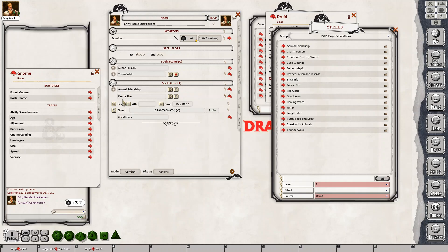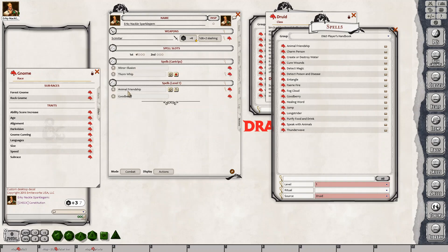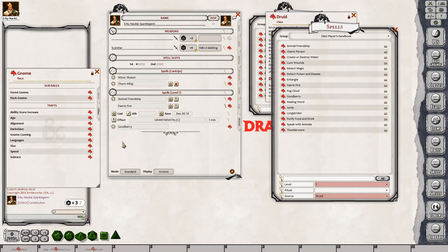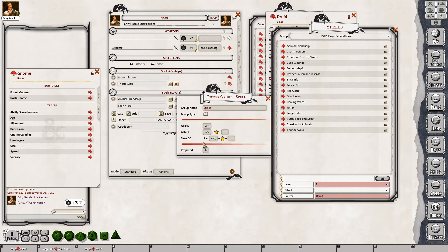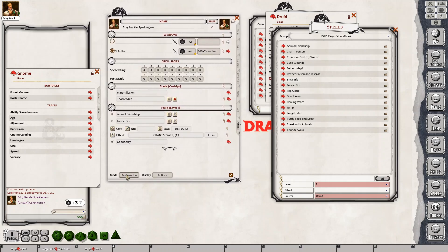And now when I go to combat — I come out of that, sorry — we prepare Goodberry and Animal Friendship. When we go to combat, there we go. Only the spells that I've prepared are now shown. So if you end up with all your other spells just being shown here without the star, the problem is you need to go up there to spells level, click on the magnifying glass, put in how many spells you can prepare. And then when you prepare the spells — this time I'll unprepare Goodberry and prepare Fairy Fire — unprepare Goodberry, and now when we go back to action we'll only see these two.